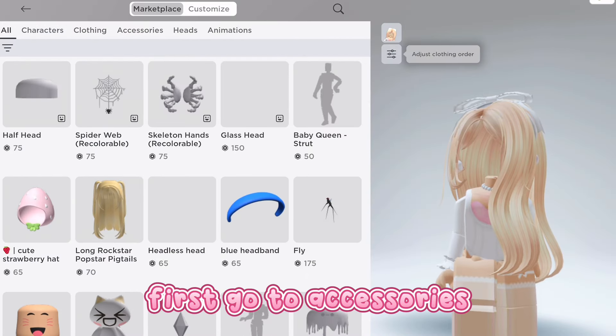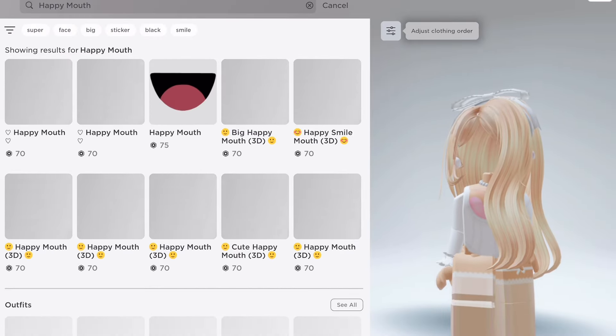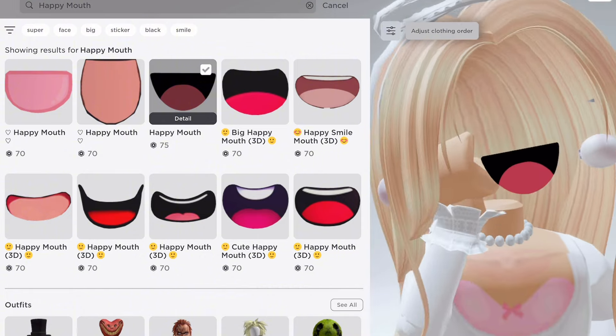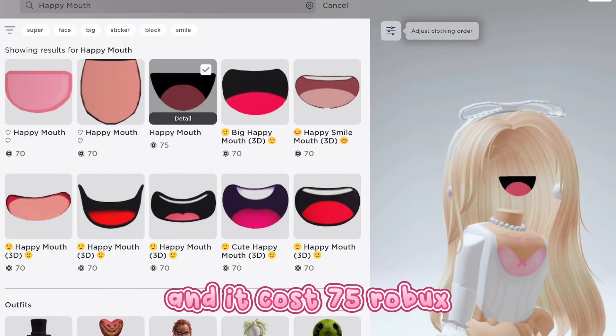First, go to accessories. Now search up happy mouth. Get this one — it's a super super happy face mouth and it costs 75 robux.